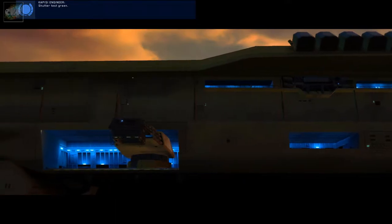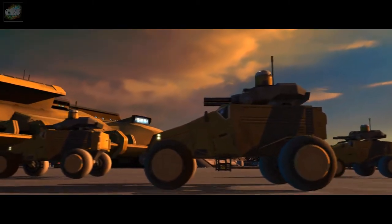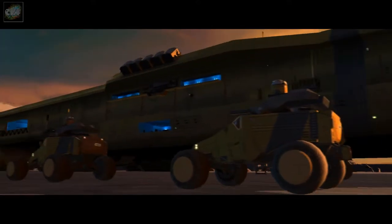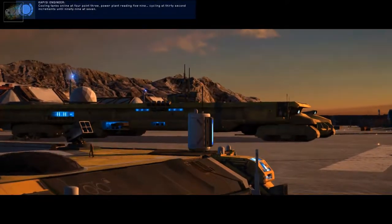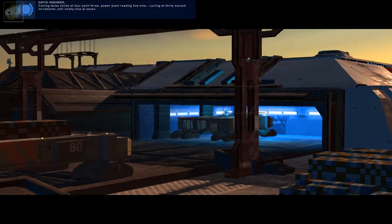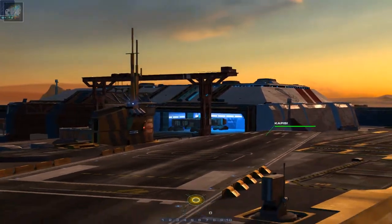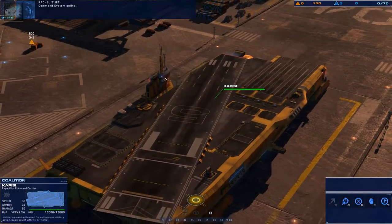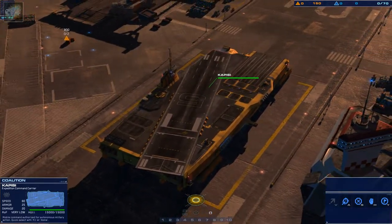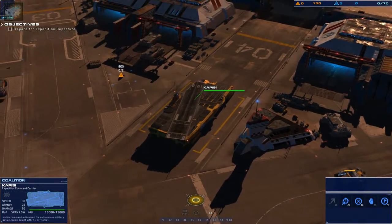This is the captain of the expedition carrier Kapisi — all crews, anger five. Stand by to initiate rollout sequence. Loading control module now. Engage main drive. Laneway clear, all stations green, captain has the helm. All decks, full complement aboard — here's our carrier. Look at that big gun! Cooling tanks online, power plant reading five-nine. Fleet manager online, resource control system online — our HUD is coming up. Our objective is to prepare for the expedition.